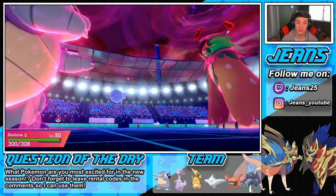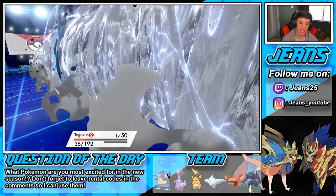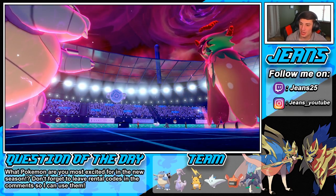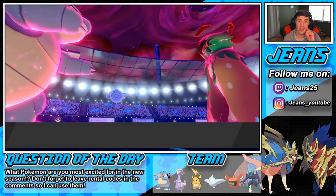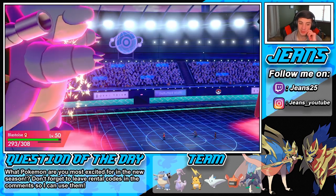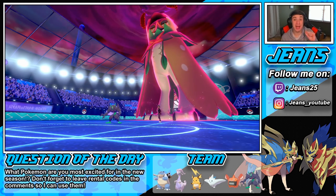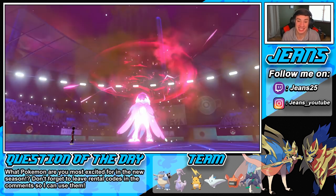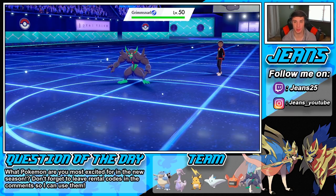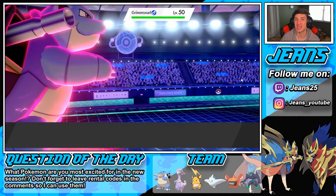Do we think the burn is gonna take out the Decidueye? I don't think so, but I hope it does. I could paralyze it next turn just to make sure it doesn't outspeed me, as it's pretty fast with plus two. The burn does take it out — let's go! Basically Blastoise one-taps the Decidueye! Now I can send out Grimmsnarl — wait, we don't have Grimmsnarl. That's fine, we don't need Grimmsnarl. We're just going to go into Goodra — it has so much coverage.